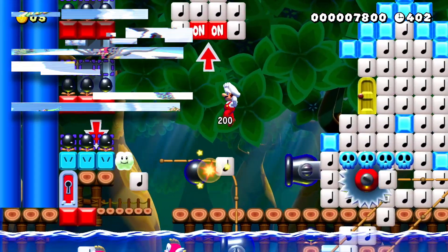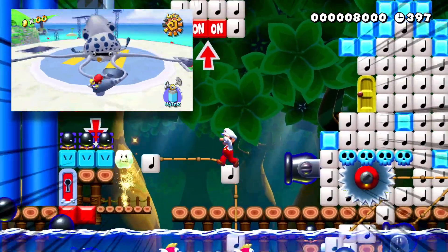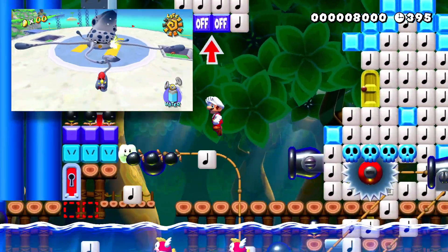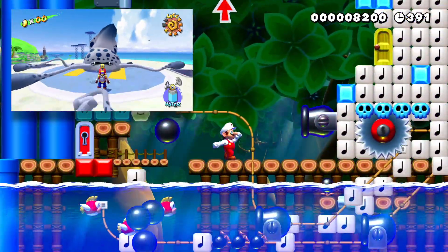We have yet another Gooper Blooper fight. This time you have to jump up and keep hitting its top tentacle to turn on-and-off switches until eventually it allows you to move the snake blocks over and knock off its lips.